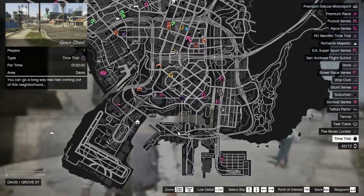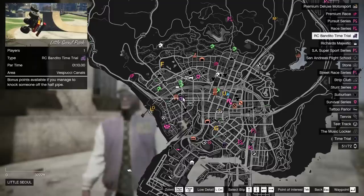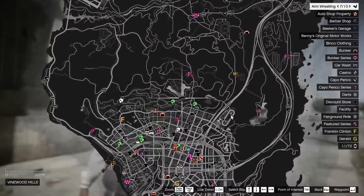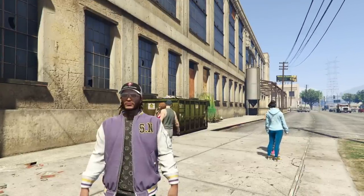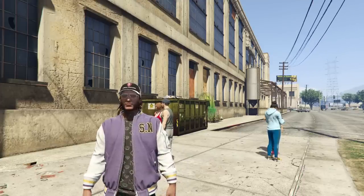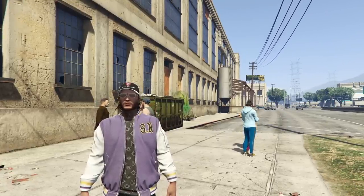Your time trials this week are of course Grove Street — this is a pretty easy one to do. Use the Hakuchu Drag if you have it, or another very fast vehicle. The RC Bandito time trial is Little Soul Park, and your HSW time trial is somewhere on the map — unfortunately I cannot show you because I am on PC. So that's it for the update week in Grand Theft Auto Online. That is it for what you should buy and what you should avoid this week in online as well. If this video helped you out, a like is of course really appreciated. Subscribe if you guys are new, and I will see you all in the next video. Take care. Peace.